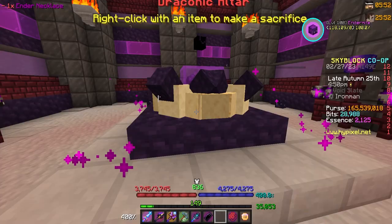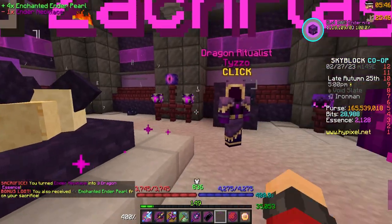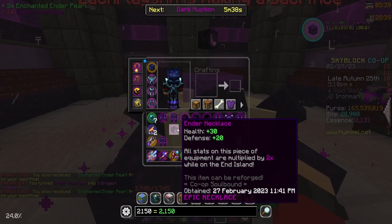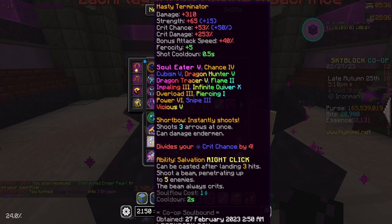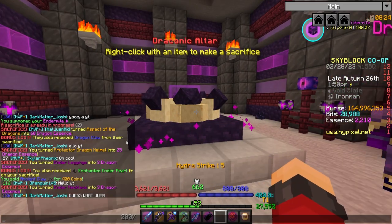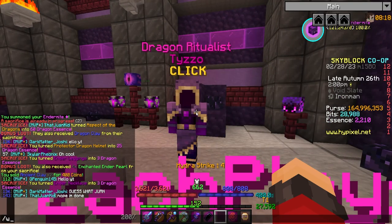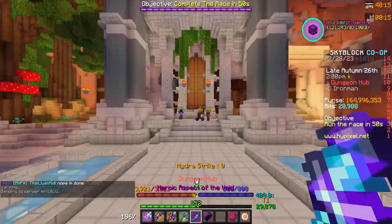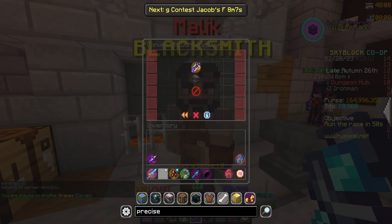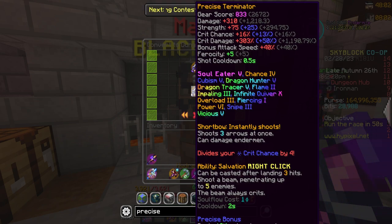I should finally have enough ender pieces to get the essence I need. I need 2,150 and I'm currently sitting at 2,100 and slowly going up. After salvaging everything and leeching a protector dragon helmet from another dragon, I now have 2,210 essence. We're heading over to the dungeon hub to finally dungeonize this thing — converting it to a dungeon item costs 300 dragon essence, but it makes this thing ridiculously insane in dungeons.